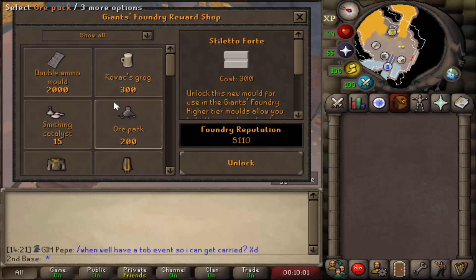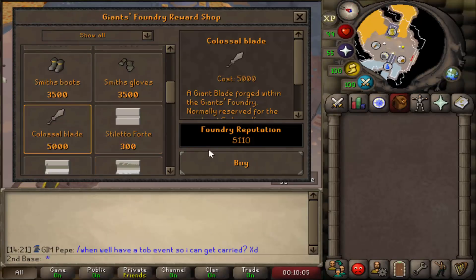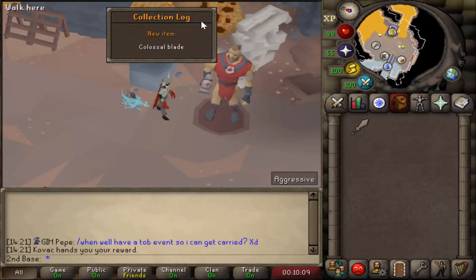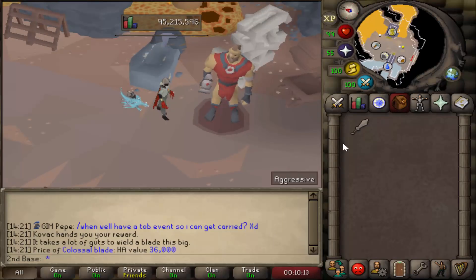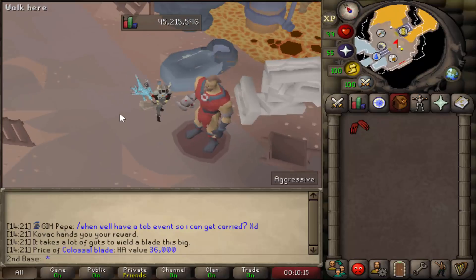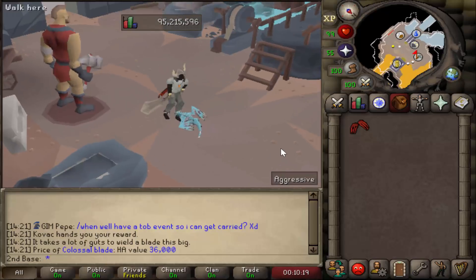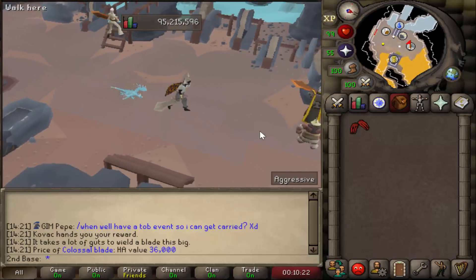I just grinded for about five-ish hours to get this thing. There it is - Colossal Blade finally unlocked. Honestly not too bad, didn't take me too much time. I was like 70 smithing when I started, ended up about 75. This thing looks pretty interesting - is that a new walk animation? Let's go mess some stuff up.